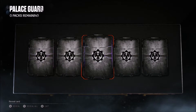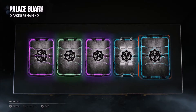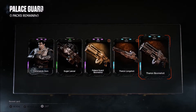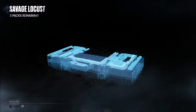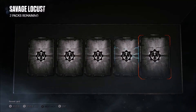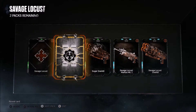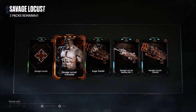What do we got here? Epic — two epics, let's just open them all. Commando Dom, I don't think I had him. Okay, we got to the Savage Locust packs. For sure I want at least one of them, I don't care which one, just give me one. What do we got right here? Okay, let's open these.